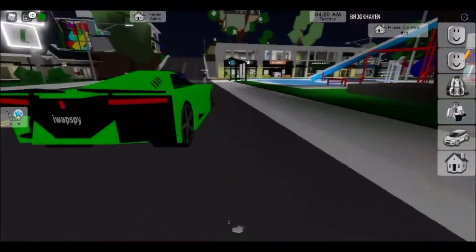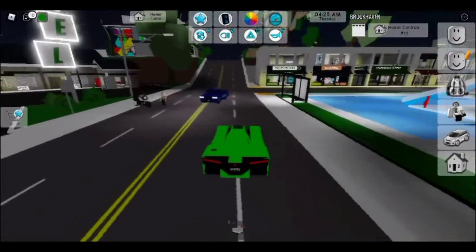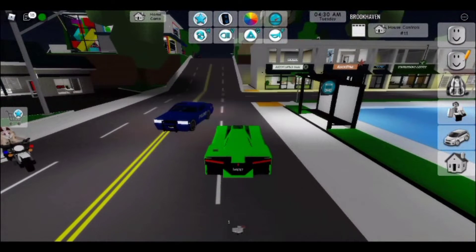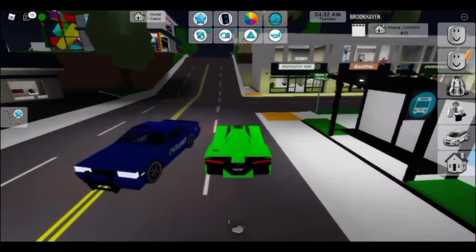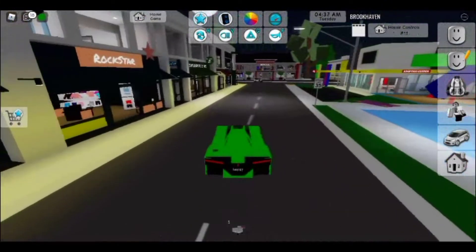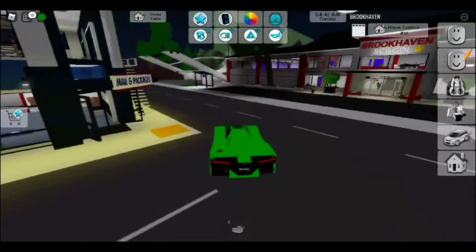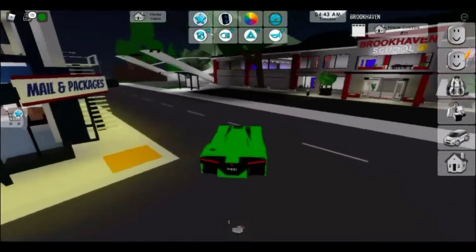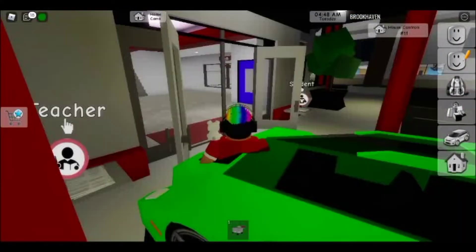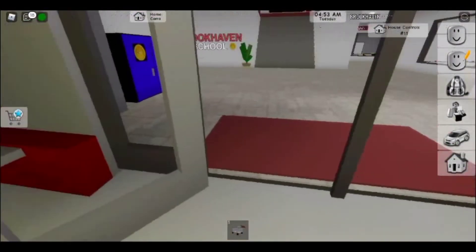I'm just gonna go off and explore some more. I might get my car back anyway. I'm gonna put my speed to 50 and go around these shops. I cannot find anything that is pink here. I think I'm gonna go to the Brookhaven school - it looks like there's a lot of red and pink in there.